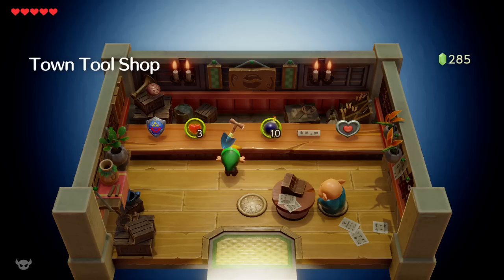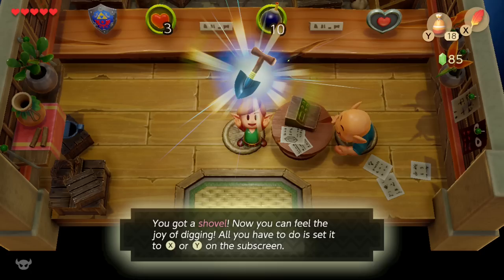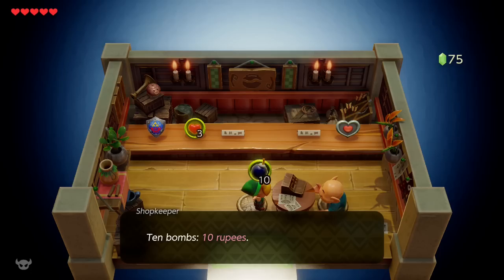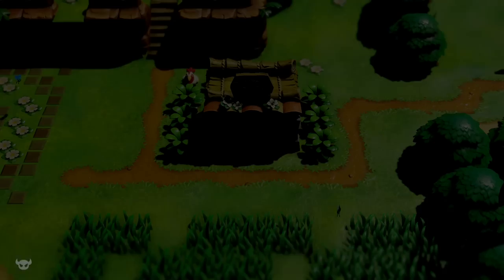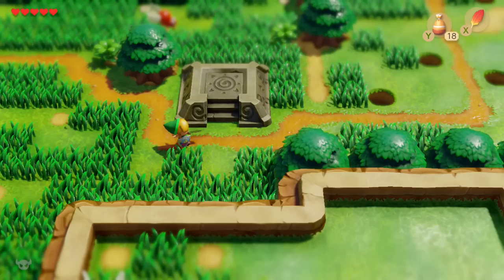We're going to head to the item shop — it's the building to the east of the Weathervane. I'm going to buy the shovel, and I'm actually going to get two sets of bombs. If you have some rupees left over, I recommend getting at least 20 bombs. Ten is totally fine, but the first few rooms in Key Cavern, bombs come in handy. And if you have another 200 rupees, go ahead and buy that heart piece — I'm just going to skip it for now. So now we've got the shovel and the bombs. We're going to head out and navigate to the castle.